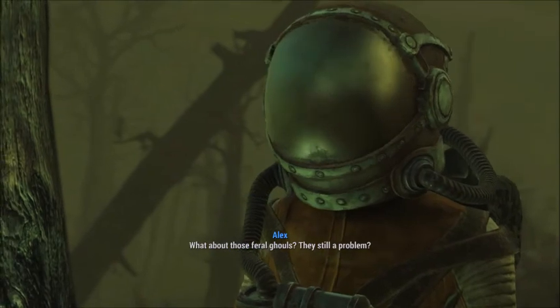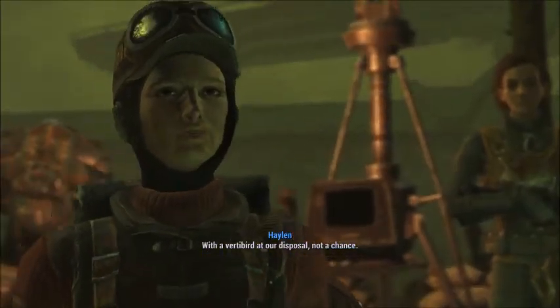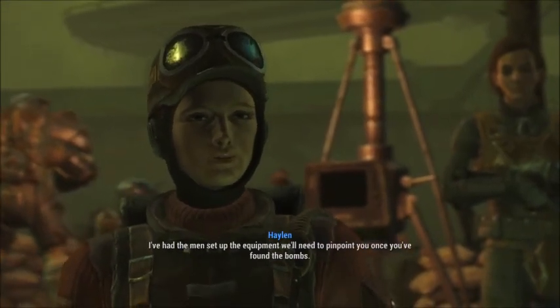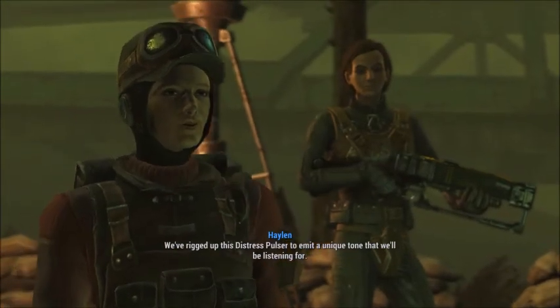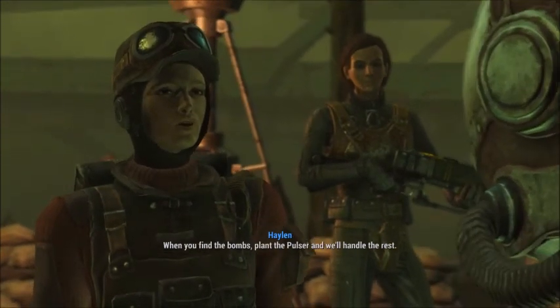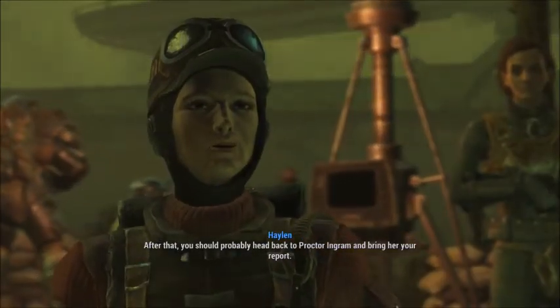What about those feral ghouls? Are they still a problem? With a vertibird at our disposal? Not a chance. I know you don't have time for small talk, so I'll get right to it. I've had the men set up the equipment we'll need to pinpoint you once you've found the bombs. We've rigged up this distress pulsar to emit a unique tone that we'll be listening for. When you find the bombs, plant the pulsar — we'll handle the rest. After that, you should head back to Proctor Ingram and bring her your report.